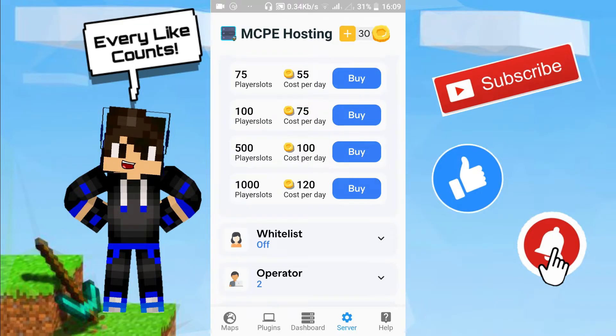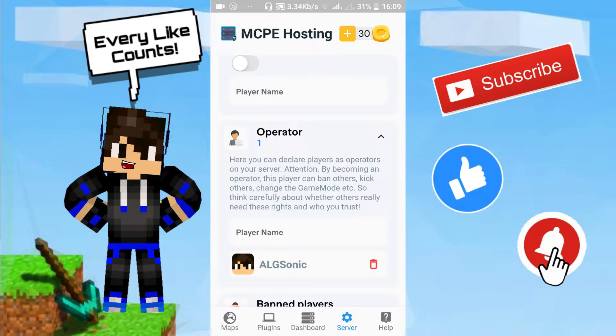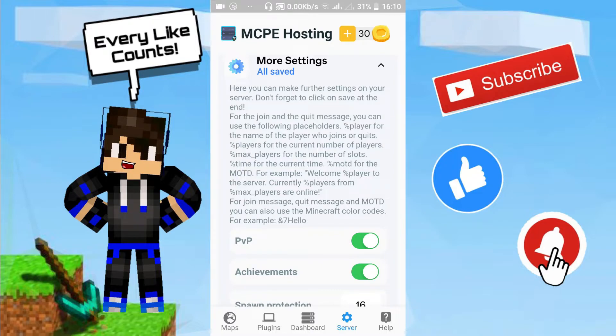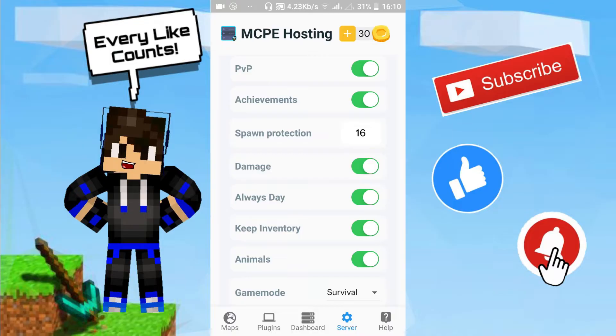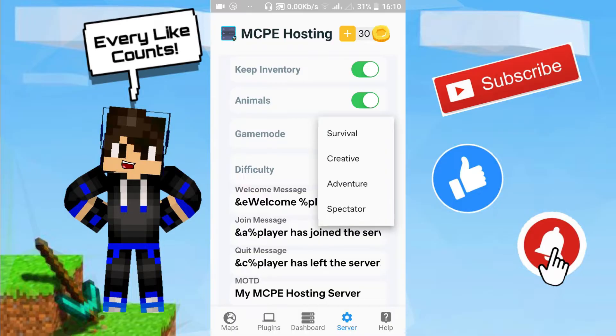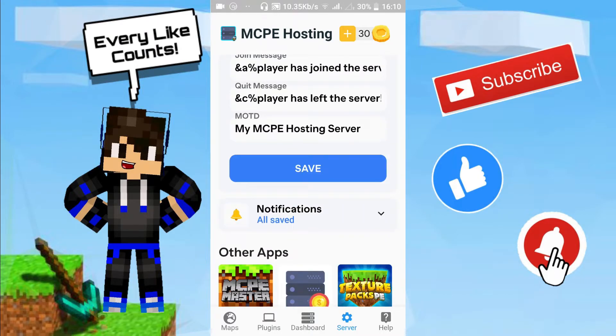You can toggle the whitelist on or off depending on how open you want the server. You can also see operators you've added and see bad players. The most important section is More Settings: there's PvP, achievements, spawn protection, damage, always day, keep inventory, animals, and more. You can change the game mode to survival, creative, adventure, or spectator. For difficulty: peaceful is 0, easy is 1, normal is 2, and hard is 3. You can also set welcome messages and join messages, then click save.